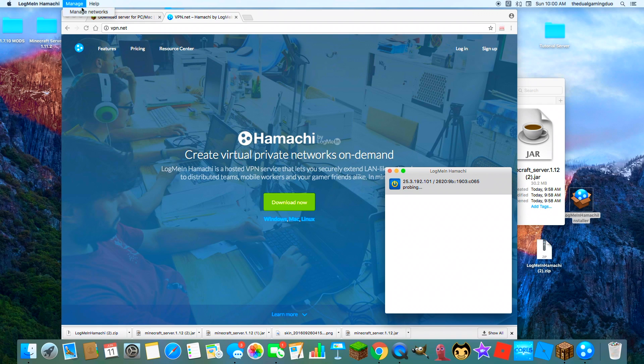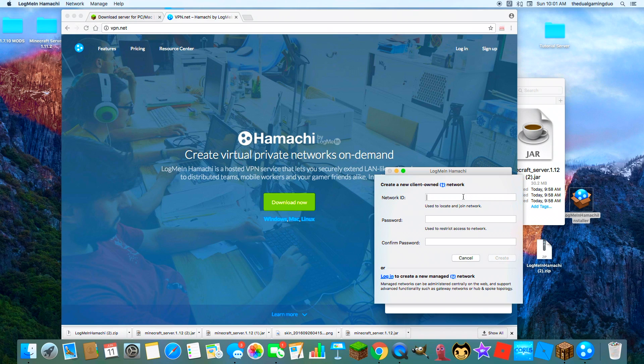Then go to your Log Me In Hamachi application. Once you're in there, go to Network and then Create a Network. I'm going to make one called 'tutorial'.